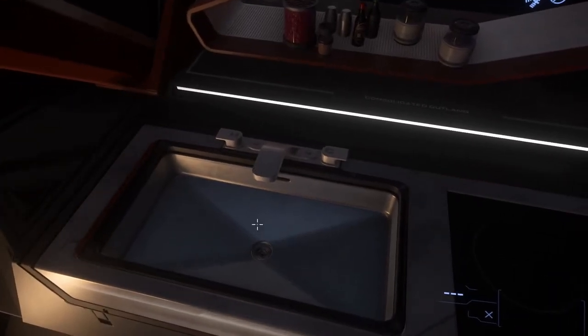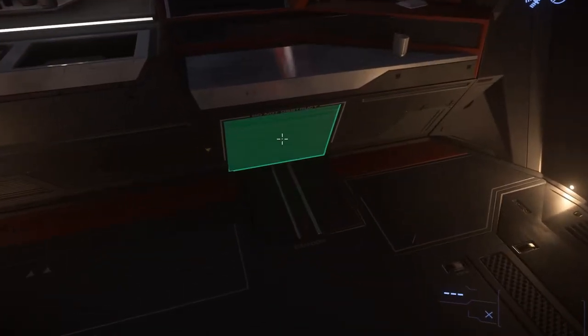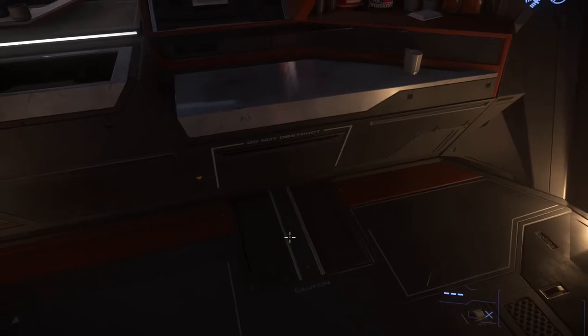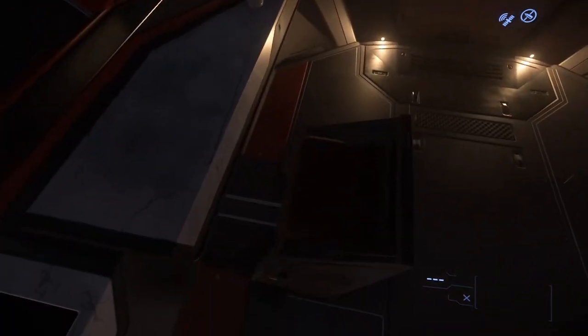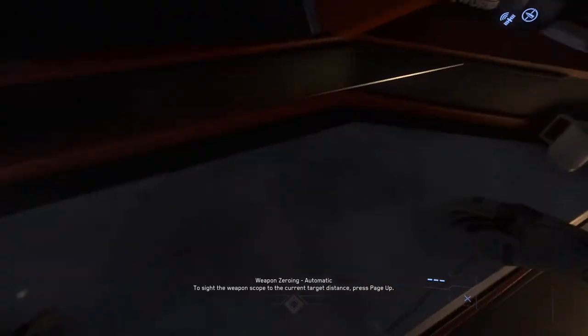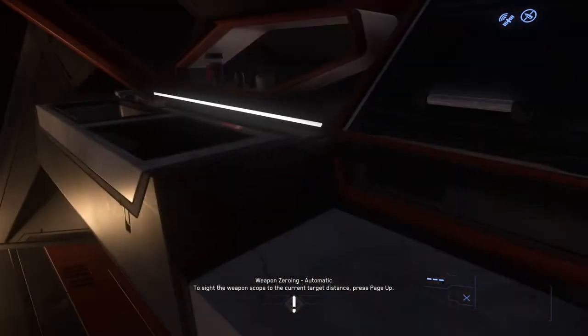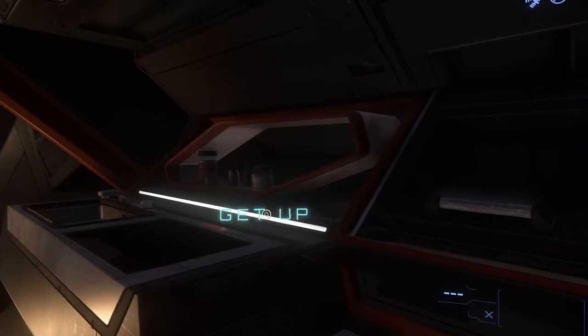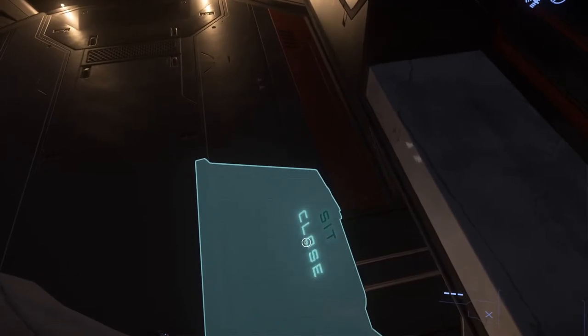Can I use the sink? Can I use any of this? There's a fridge — why does it have a fridge? 'Do not obstruct.' Caution — what does it do? Open. Whoa, it's a seat! That's amazing, look at that — a little chair, very shiny, a tabletop. How cool is that? That's so cool. Let's close this — oh, that will never get old.